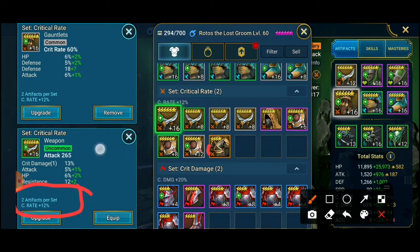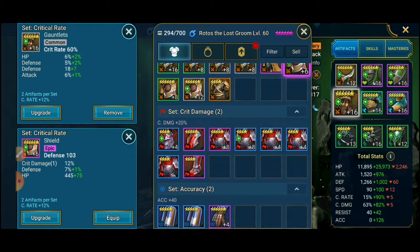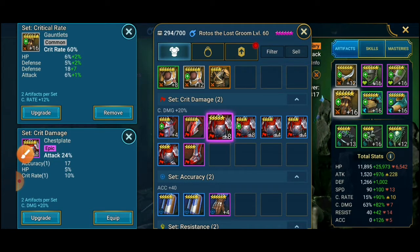Teman-teman tinggal cari artifact critical rate yang di dalamnya ada critical damage di substat-nya — contohnya critical rate dengan critical damage 30% di substat. Atau juga bisa menggunakan artifact bonus critical damage yang berisi critical rate di dalamnya, seperti ini yang tetap ada critical rate-nya 10%. Tinggal mencari artifact-nya, kalau bisa minimal bintang 5.